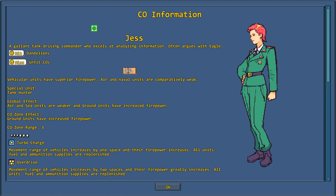Jess is Green Earth's Vehicle Specialist, first appearing in Advanced Wars 2. All of her non-infantry ground units gain a plus 10 buff to attack, with a further bonus increased inside the CO zone, which is 3 spaces. Her power, Turbocharged, further increases her vehicles' firepower, gives them a plus 1 movement increase, and resupplies gas and ammunition. Overdrive does the same thing but further increases firepower and adds an additional 2 spaces to movement, as well as refuel and resupply. Let's see whose tanks come out on top.